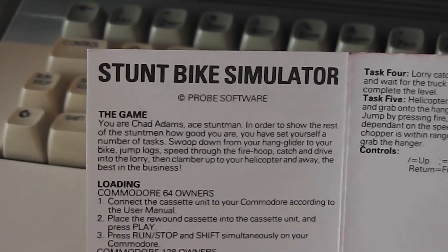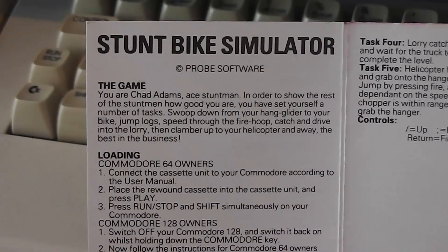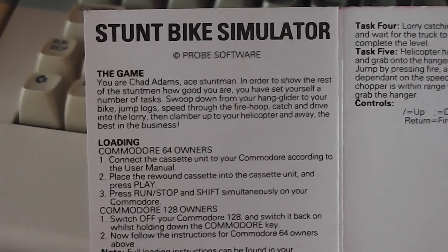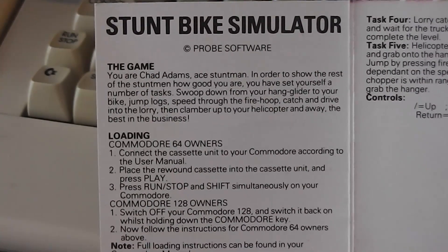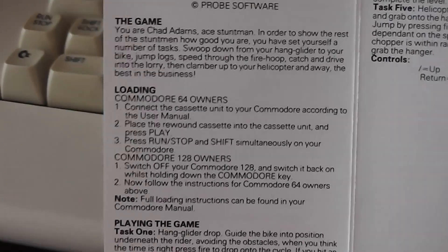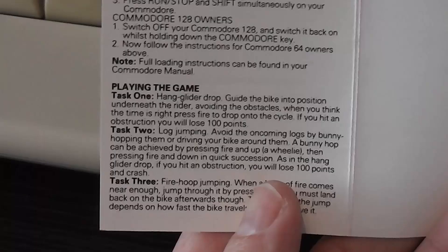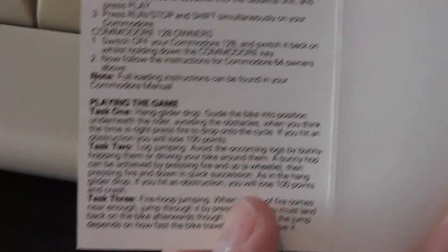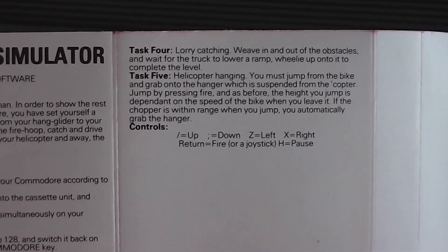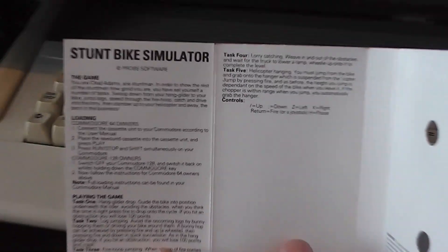Stunt Bike Simulator was done by Probe Software. You are Chad Adams, ace stuntman. In order to show the rest of the stuntmen how good you are, you've set yourself a number of tasks: swoop down from your hang glider to your bike, jump logs, speed through the fire hoop, catch and drive into the lorry, then clamber up to your helicopter and away. That sounds challenging! There are loading instructions and an overview of each task — hang glider drop, log jumping, fire hoop jumping, lorry catching, and helicopter hanging — plus controls.